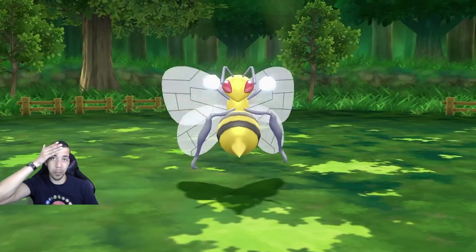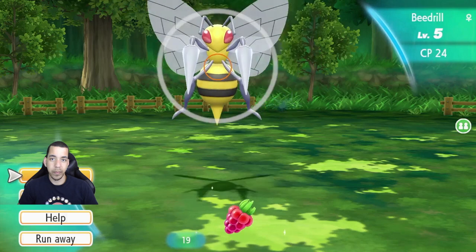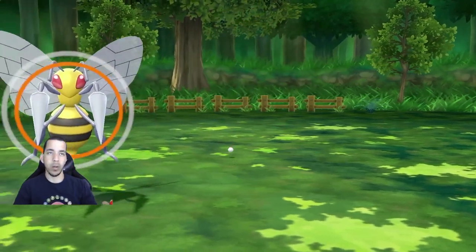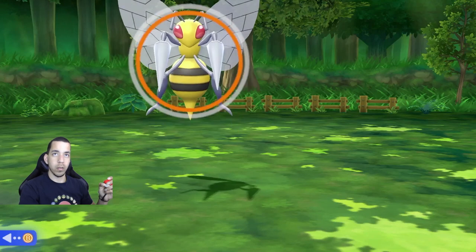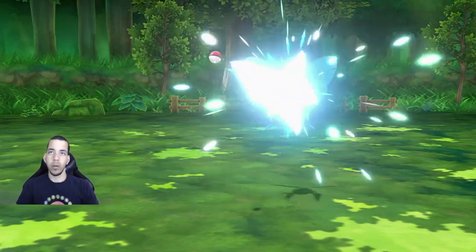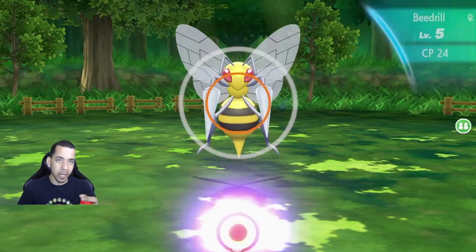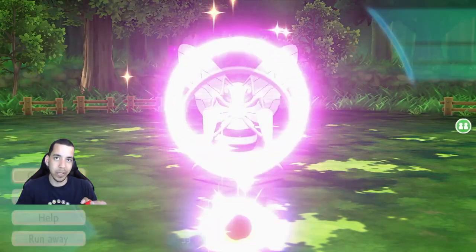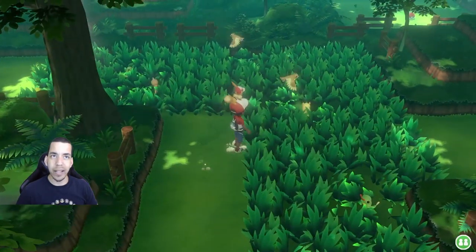Just a random wild Beedrill? Alright — Raspberry, use this item, get ready. He's gonna move. I'll get him. He shifted over just a little bit. I kind of didn't expect it. I don't want to use all of these raspberries — I don't know how rare they're going to be. They can just run away like that? Just whenever they feel like it?